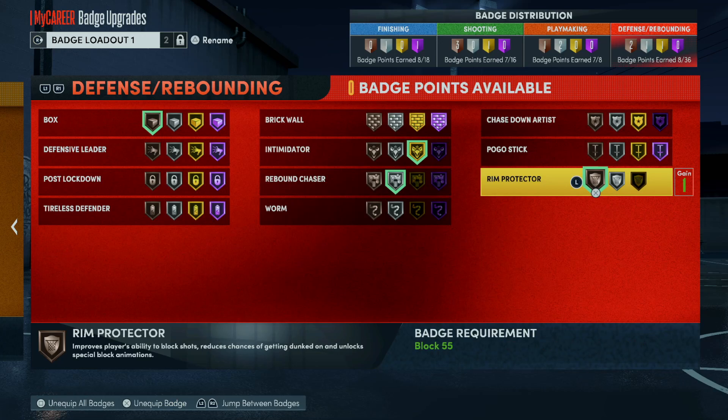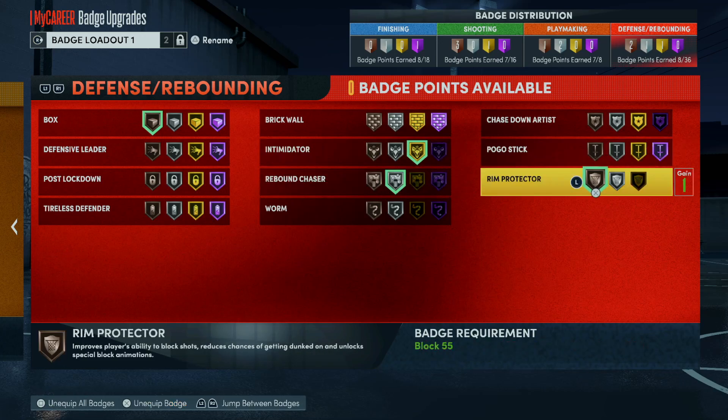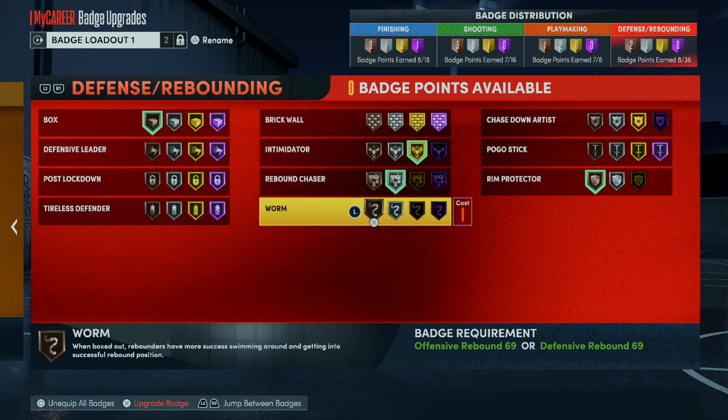Rim Protector is another useful badge — it goes hand in hand with Intimidator. The Intimidator and Rim Protector duo will force certain animations, will speed up the dunk meter when somebody tries to dunk on you, and will force them to shoot something you can grab out of the air. Rim Protector is a good badge.